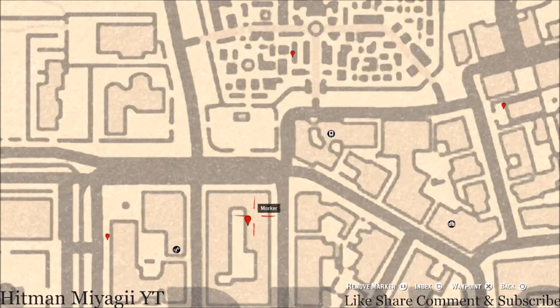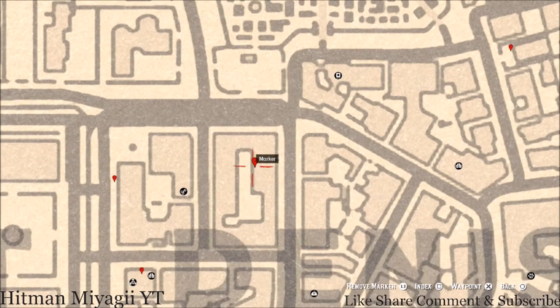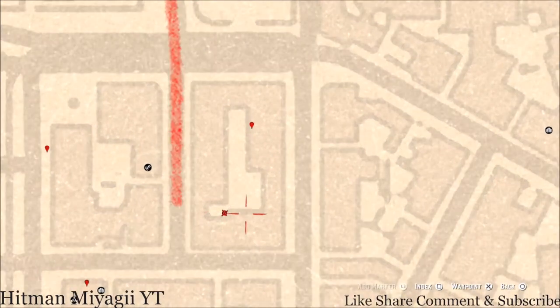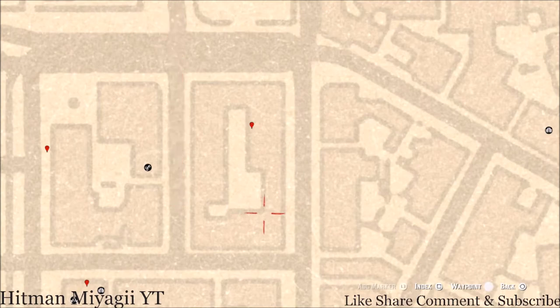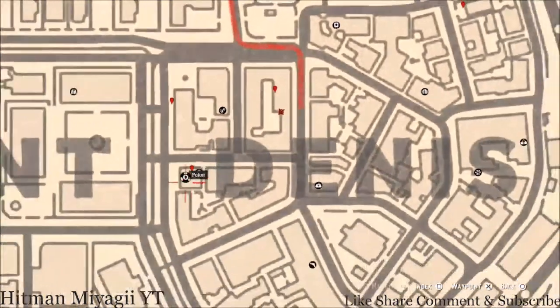The next marker is another antique alcohol bottle. It's on the second floor of this little complex — go up the ladder, make your way across, jump across the railing, follow the path down and around to the antique alcohol bottle, which sits on the ground in the crack of a door. This is an Iris Whiskey bottle.